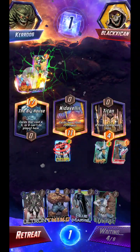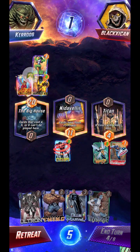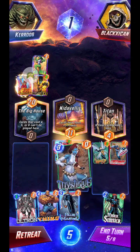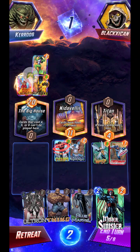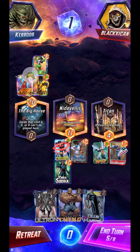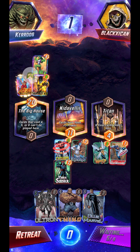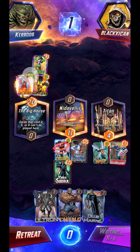Between the two, I think High Evolutionary has the edge since it has a very powerful deck as well as the ability to reduce enemy points. Let's get Mystique on the field, play her to Nidavellir, and get Sinister on the field. We'll take that one hard and hopefully avoid him taking it back.